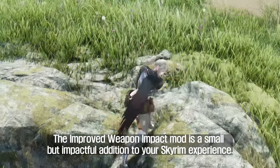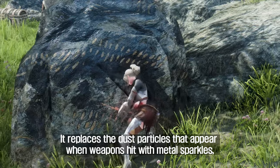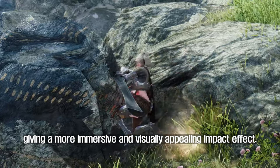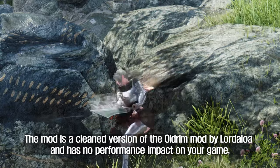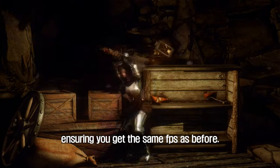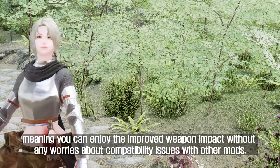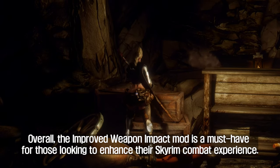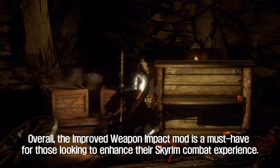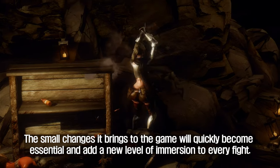The fifth mod is Improved Weapon Impact. This is a small but impactful addition to your Skyrim experience — it replaces the dust particles that appear when weapons hit with metal sparkles, giving a more immersive and visually appealing impact effect. It is a cleaned version of the Oldrum mod by Lordaloa, has no performance impact on your game, and is conflict-free, meaning you can enjoy it without worrying about compatibility issues with other mods. The small changes it brings will quickly become essential and add a new level of immersion to every fight.